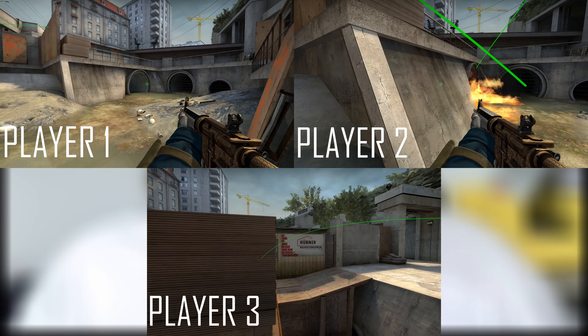Player 1's job is to smoke the short Molotov. It is important to run anti-flash until the T's smoke the Molotov, and then he turns on the flash.